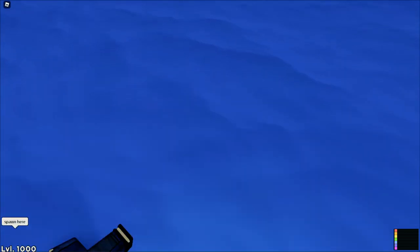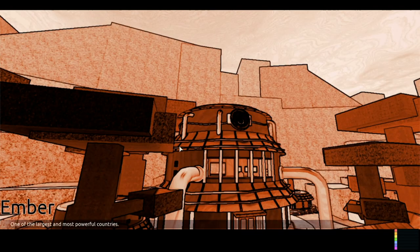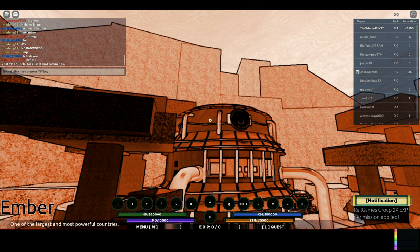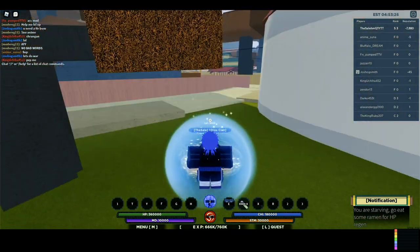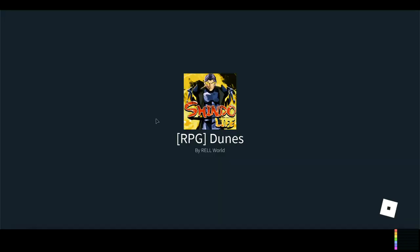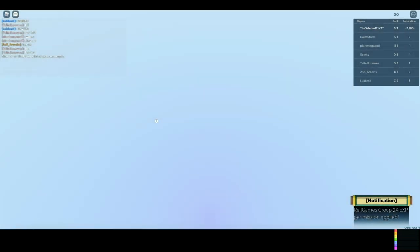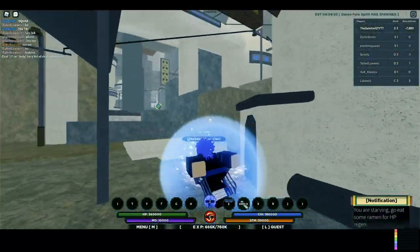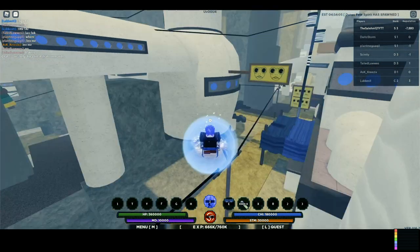Alright, so this is where Nimbus Spirit spawns. Alright guys, the Dunes Fade Spirit just spawned — it's 4:53 at the moment, spawned three minutes ago. Some guy just gave me a private server code, shout out to him. He has a Chinese name so I can't really shout him out, but shout out to you bro — appreciate you. Let's go to the private server real quick.